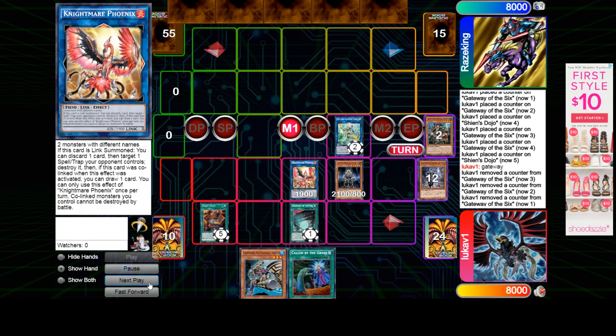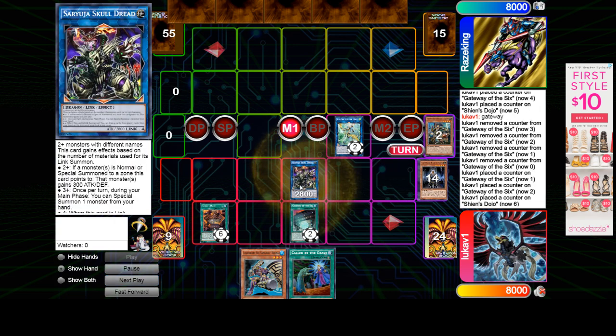And then Gateway — add back Kizan, summon Kizan. Link 4 in the Skull Dread.